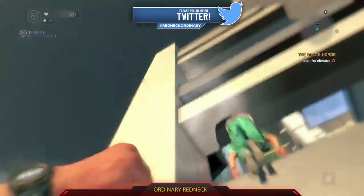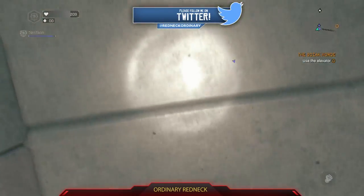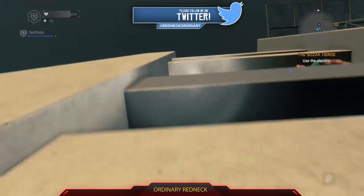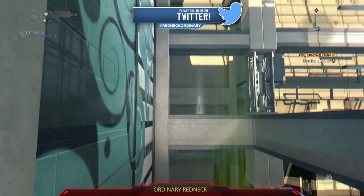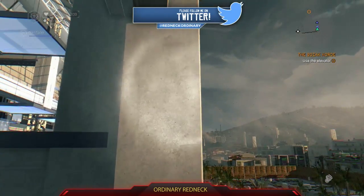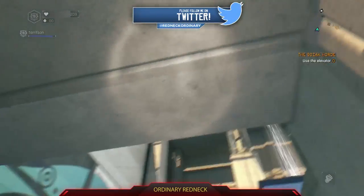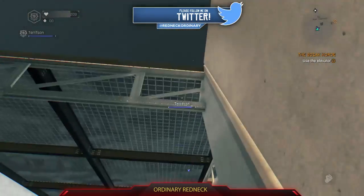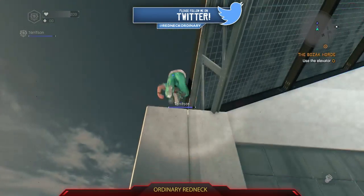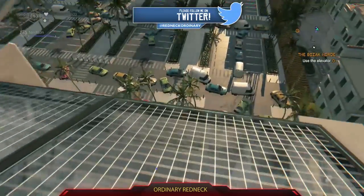Now you want to scoot to the same thing — scoot out a little bit and jump. Now you want to get on this side, not that side. Roll around, turn left, and jump. Then scoot out a little bit and jump without falling, because if you fall you will die. Are you up here now? Wall run up here? Just keep wall running and then jump to the right. Now you're on the roof of the Bozak stadium.